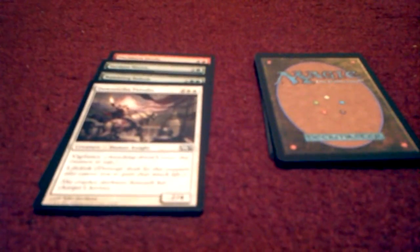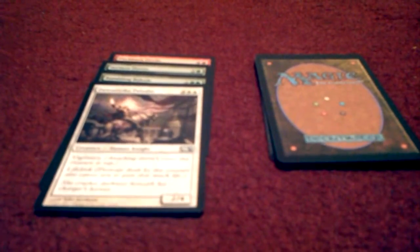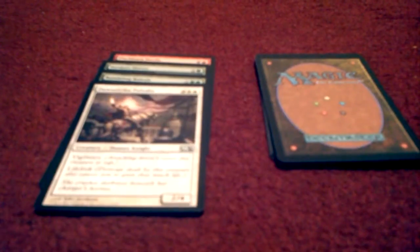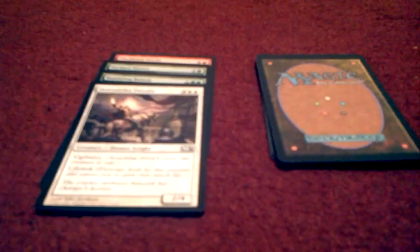Card four is one of my favorites — it's white. It's Dawn Strike Paladin, costs five to bring out: two plains and three others. It has vigilance so it won't be tapping any time soon, and it has lifelink, which means if you deal two damage with this card you gain two life. It's a 2/4 creature.